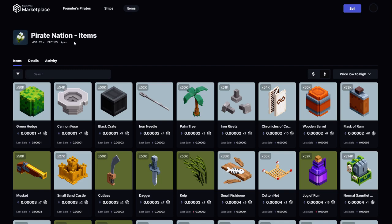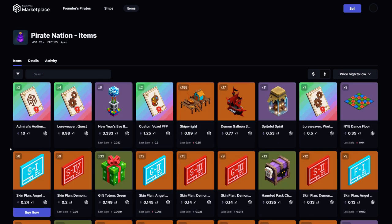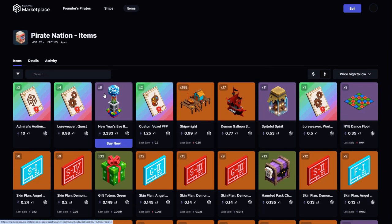The Apex Chain is backed by Ethereum's security model but is their own blockchain to run Pirate Nation, and other games in future. People are creating items all the time - some are very cheap, some very expensive. A demon galleon is 0.77 ETH, and some items are listed as high as 10 ETH, around $30,000. You get a whole economy based around a fairly simple game. Pirate Nation is one to watch - I'll put my referral code in the box below the video. Thanks for watching, see you again soon.